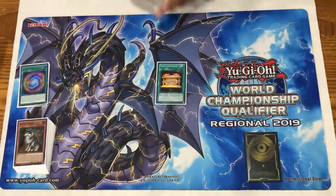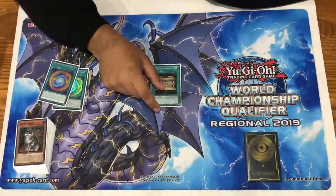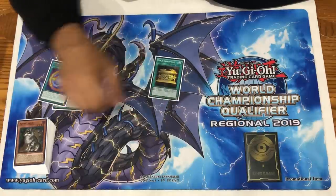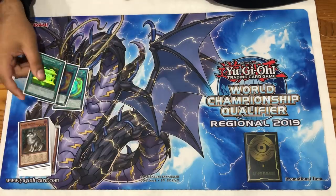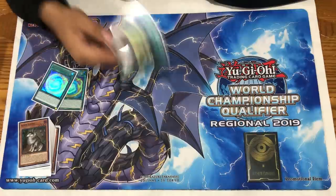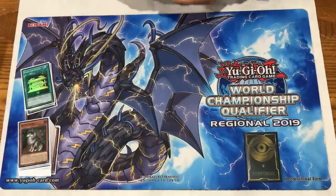One Gold Sarcophagus - huge power card and a giant consistency card. It just lets us get our lines going. We can do stuff like Gold Sarc a card we wouldn't want in hand, crash the Lupine, add the monster back to hand. There's some spicy stuff you can do with it, but really it's just hand-fixing to get our monsters on board and continue our lines of play.